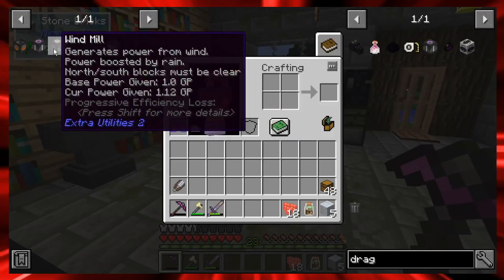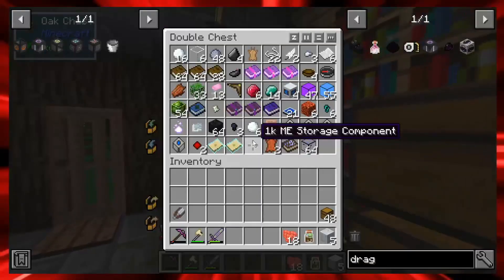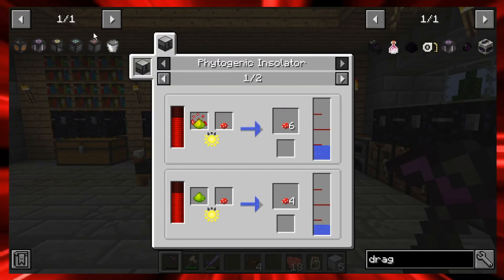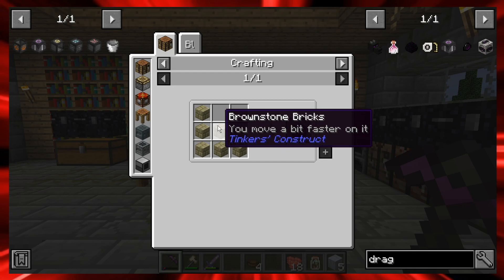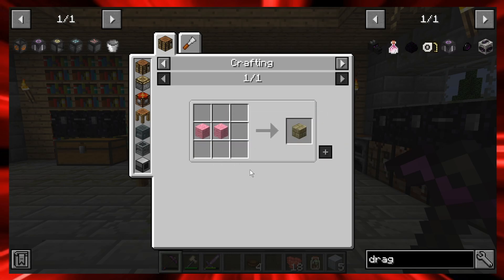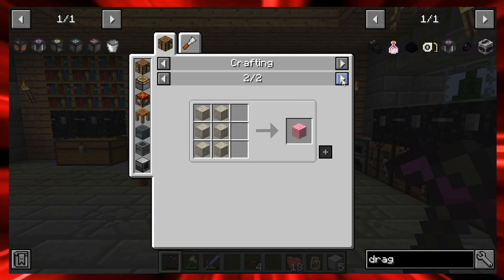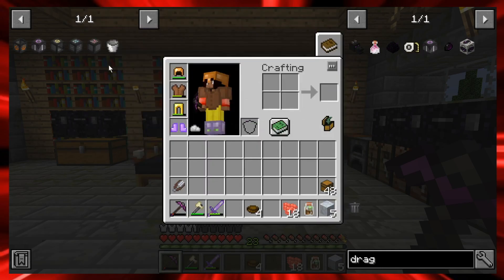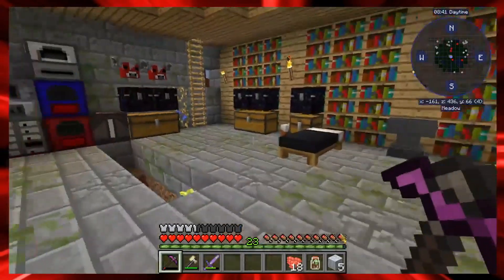A windmill uses bowls and mushrooms — I have bowls but no mushrooms, and I can't craft them. The water mill just needs brownstone bricks from light stained gray glass or silver bell planks. I may want to start getting some planks. The recipes don't swap out materials, so I'll need the specific items.